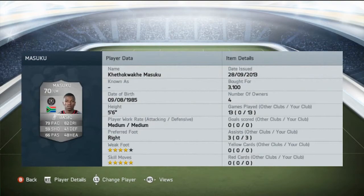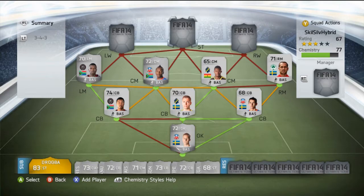Now up to my first 5-star skiller: Masuku. 4-star weak foot, 5-star skills, 69 pace, 82 dribbling. I really enjoyed playing with this guy. It's a shame he didn't score me any goals in 13 games, but he was very fun to skill with — especially with that 82 dribbling. He was actually very solid with really good passing, surprisingly, even though his card stats don't show that. 3,100 coins paid for him, and he turned out to be a pretty good player.